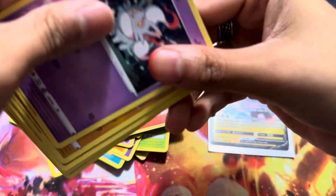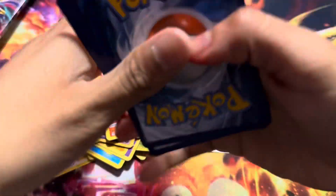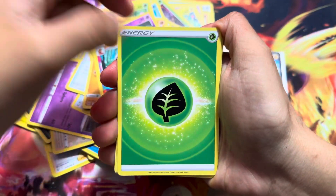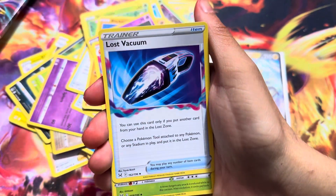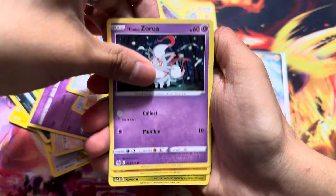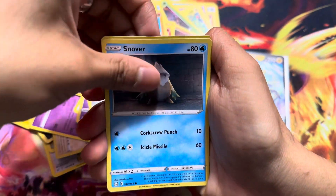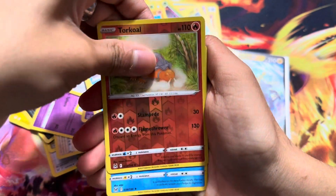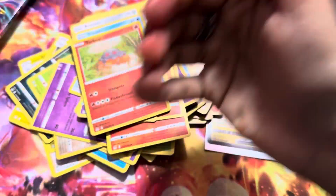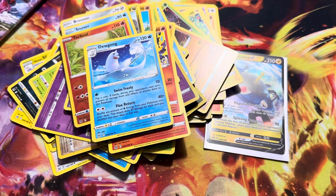Let me know if you guys want to see special eBay packs or special packs in general — something we normally don't do. Here we go: Energy, Lost Vacuum, Kakuna, Lampent, Sword card, Gloom, Bronzor, Snover, Bruxish, and Dewgong. So far we only got the Magnezone, and besides that this has kind of been a really sad pack opening.